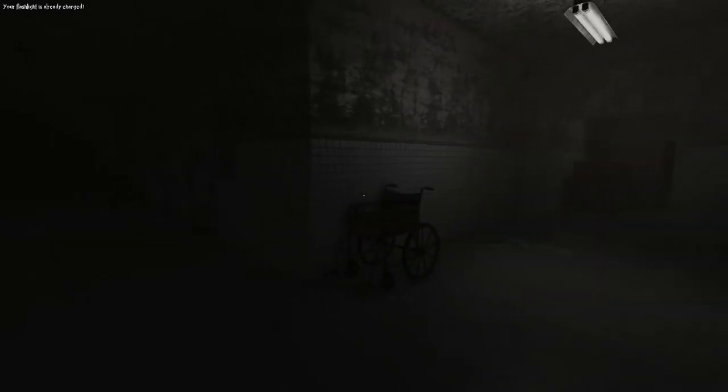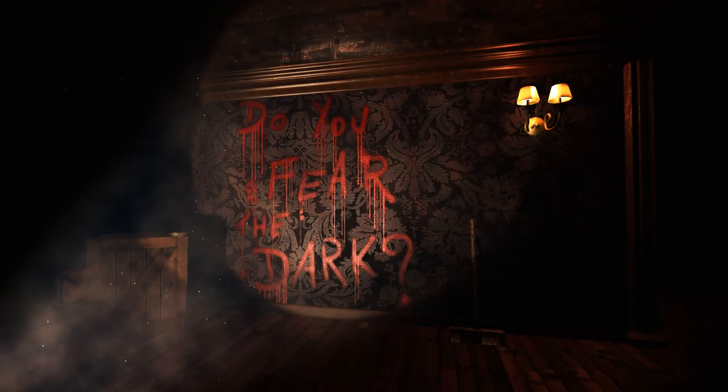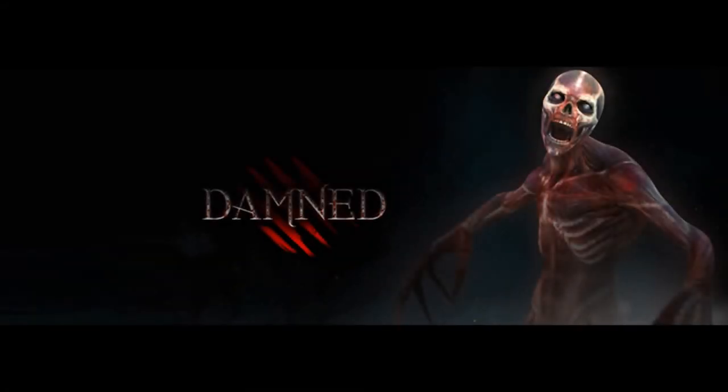Along with deafness and blackout, fake trap hallucination is one of the deadliest insanity effects in the game, as it feeds you completely false information and can lead to your death very quickly. Whenever an angry face of one of the characters appears on your screen, you experience a jumpscare hallucination. It has no purpose other than to distract you.